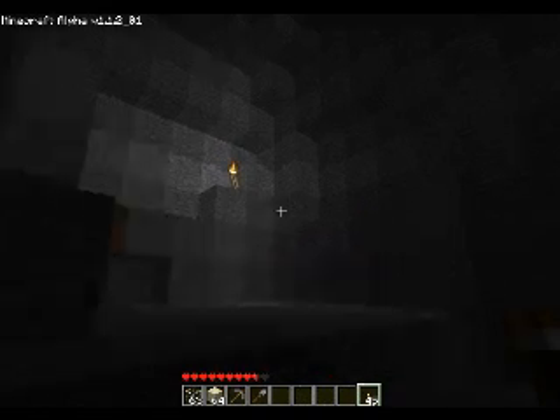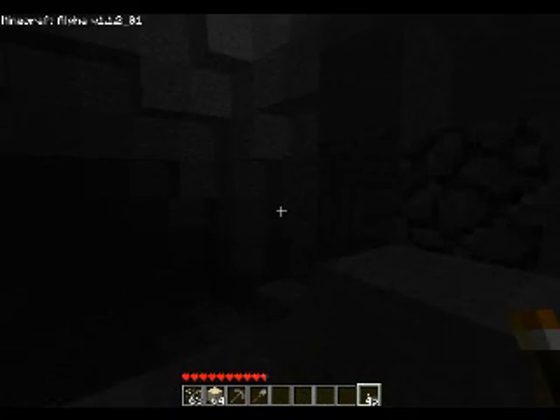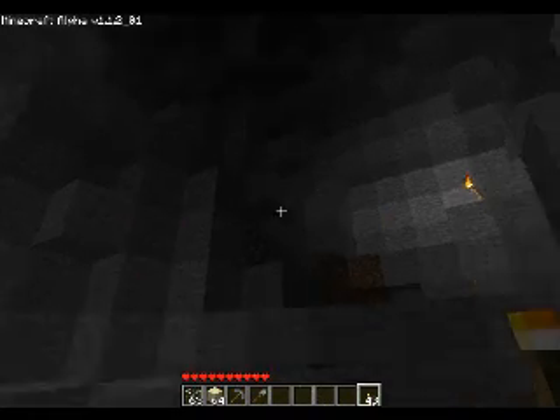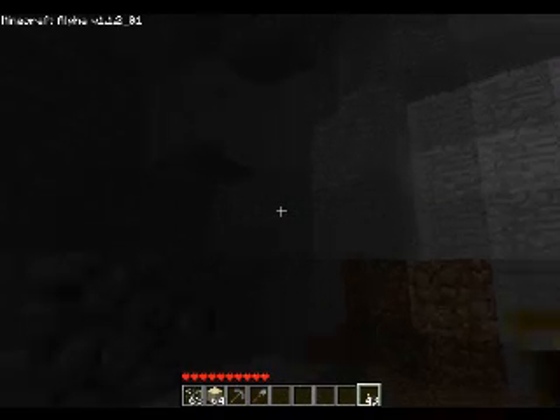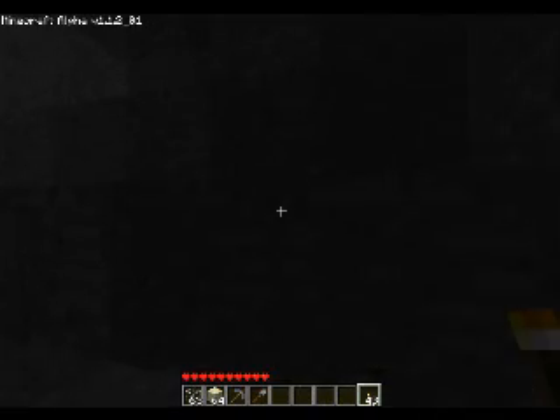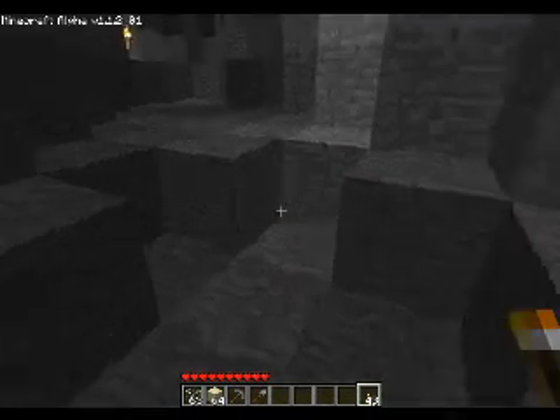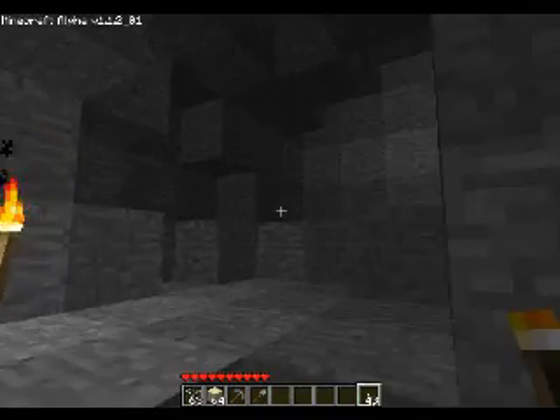There's not much here. I hauled this area out — there was coal mainly on this wall. This is where I got most of the cobblestone and coal.